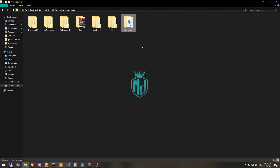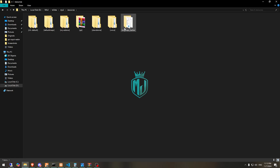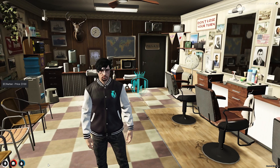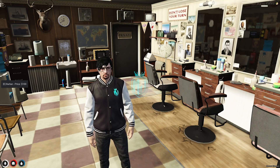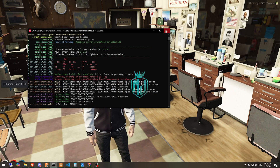After downloading, open it and extract this MLO to your resources. Drag the folder outside, delete the archive, and you'll have the main folder. Drag it to your default maps folder, and after that simply restart your server.